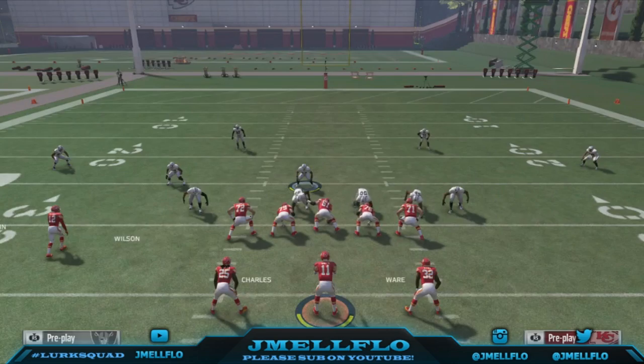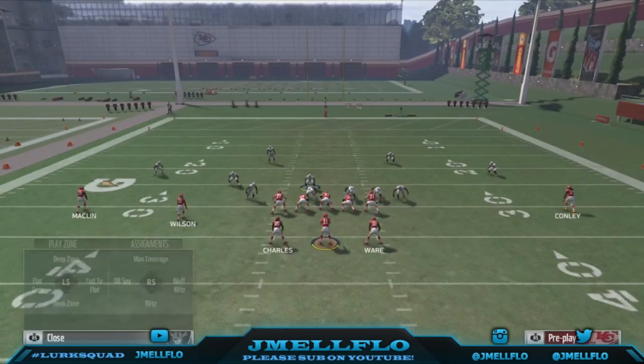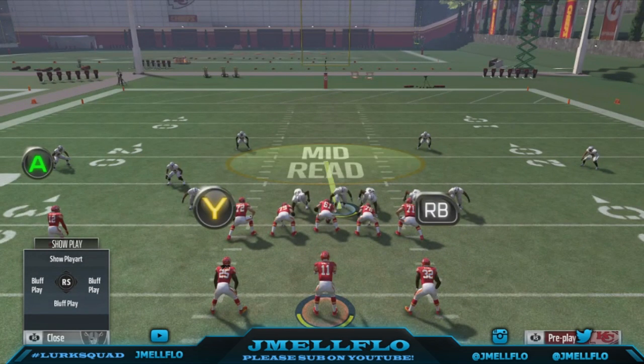Then put this linebacker in anything you want — a flat, man him up on someone, or man him up on a running back, whatever you want. They're just gonna stand right here. Hold RT and LT. When they hike the ball, hold it for like a second — don't run away when they hike it. You can just hold RT; you don't have to hold LT, but I like to hold LT to strafe. Hold RT for like one second.